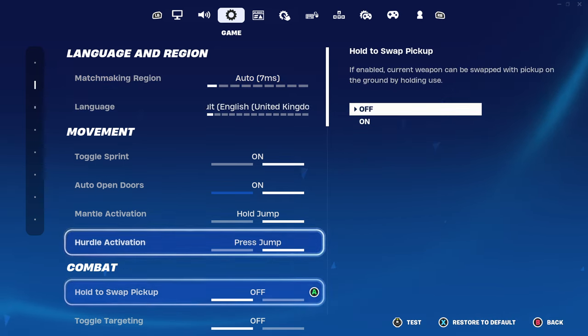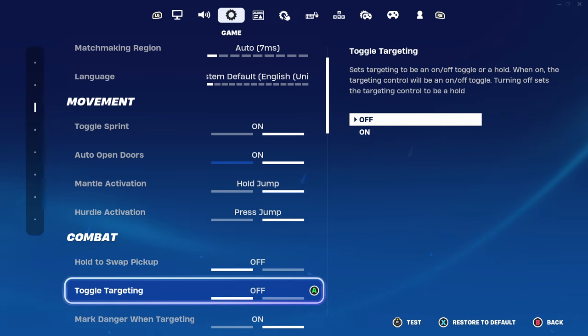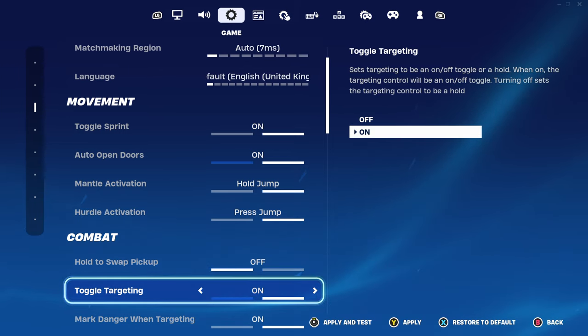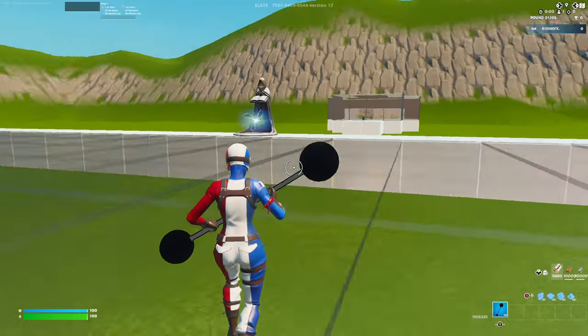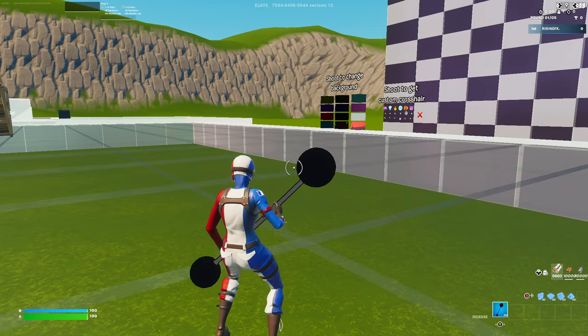They are going to make this more prominent soon and actually title it 'auto fire' within the next update, I believe. But all you want to do is go to 'toggle targeting' and put this on. As you guys can see, it says it sets targeting to be on or off toggle or a hold. When on, the targeting control will be an on-off toggle. Turning off sets the target control to be hold. So basically, you want to have this on and that will automatically make it so you have auto fire — you don't actually have to hold, it will just automatically do it for you.